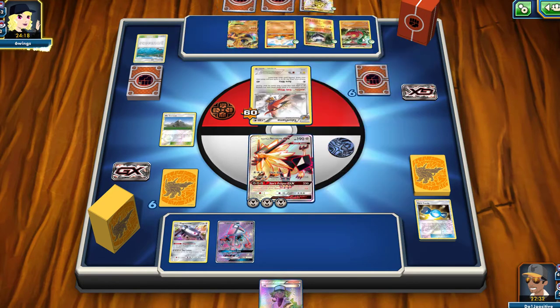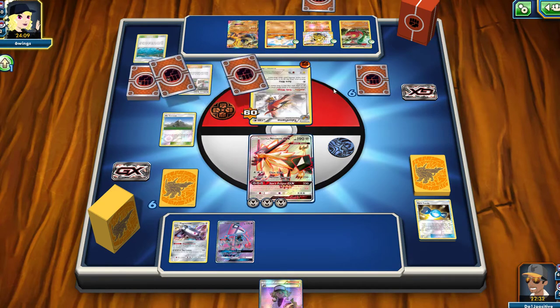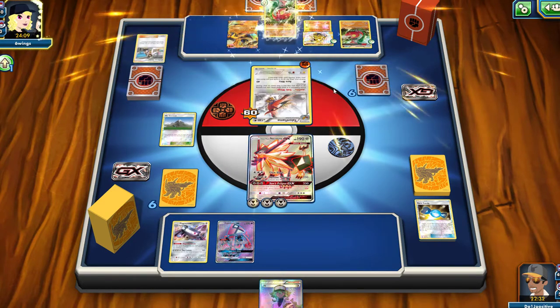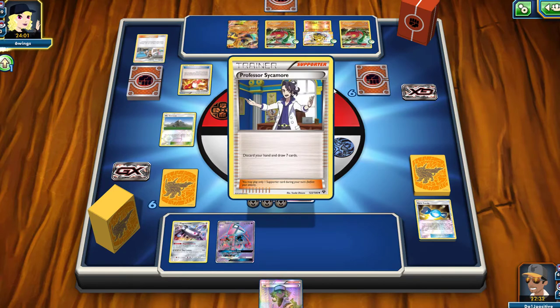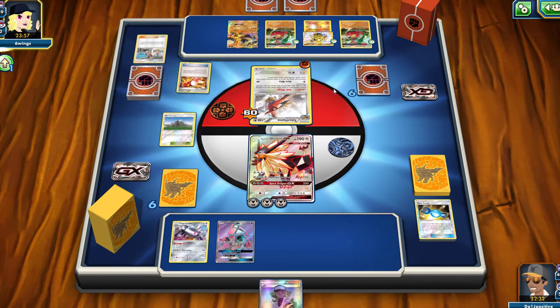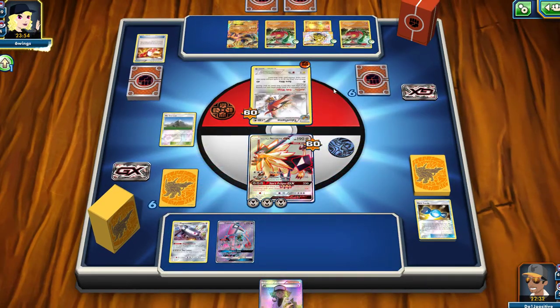Our opponent evolves into the Medicham and into the Carbink BREAK with one energy onto the Talonflame. We do have an N, so that's really good — if they're going to be taking cards out, we're going to reshuffle their hand. And another Medicham and a Trainer's Mail. They're going to be doing 60 damage to us as well as grabbing any two cards they'd like from their deck.